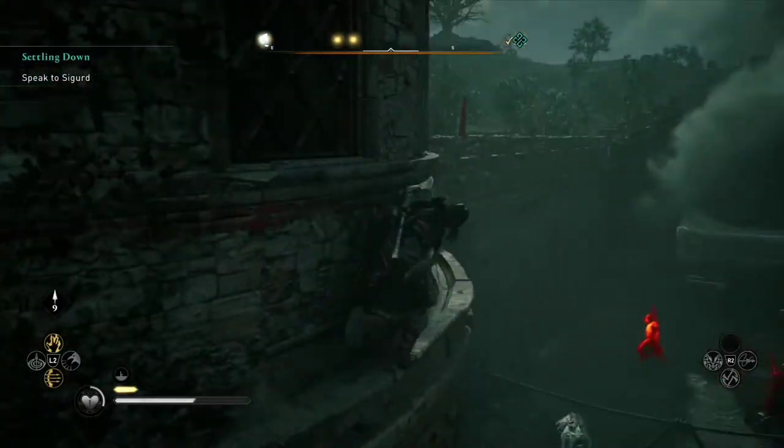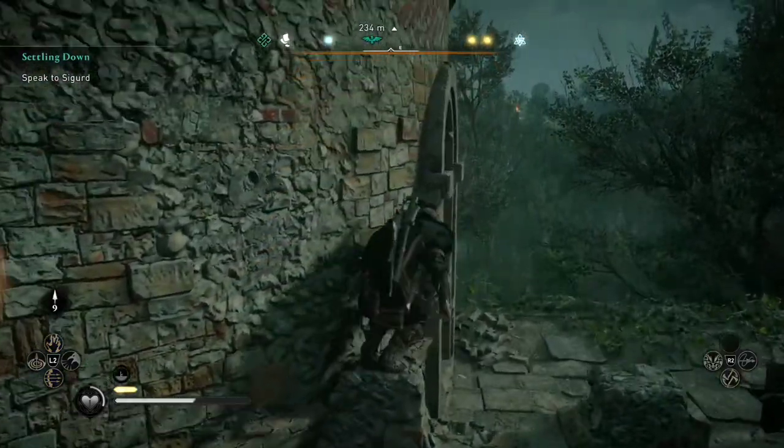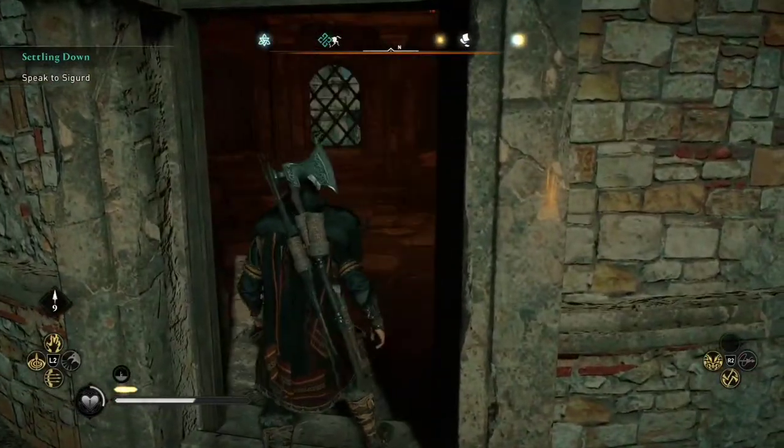Then we just need to simply go around. Once we get to the door, we open it, and of course we can go inside and get that chest.